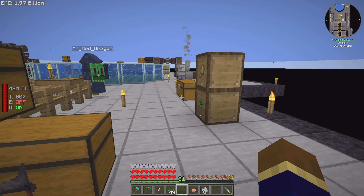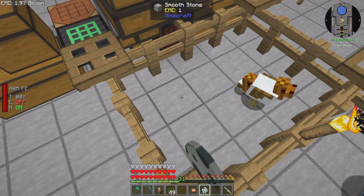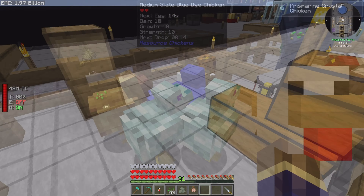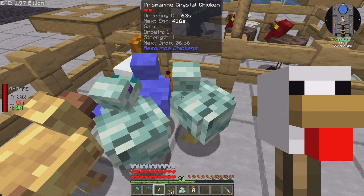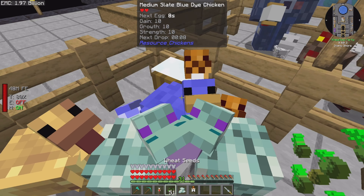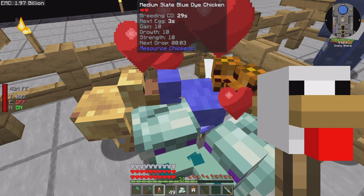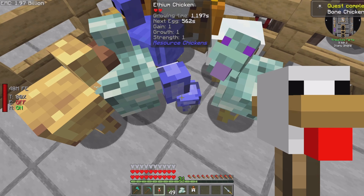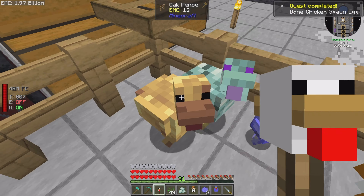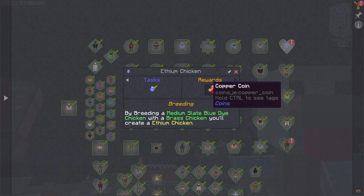We have the prismarine crystal chicken spawning — that's a mouthful! Try saying it five times fast. Another ethium chicken — I think yes! So blue and brass, you're out of here. All right, that's the ethium chicken done. And that's done — I don't see any new chickens on the list. I think we've got them all.